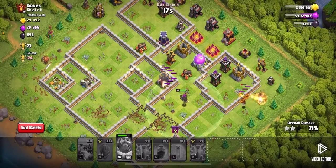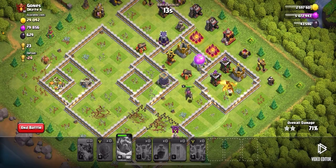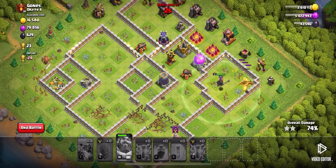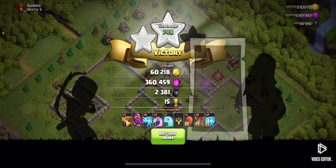We got some dark elixir as well, and our attack is just about over. We have 10 seconds left — stealing a little more gold. That's 74% without my archer queen and without my barb king.